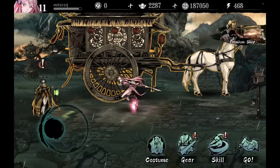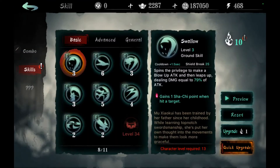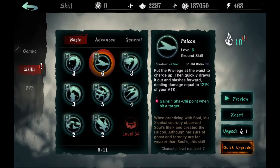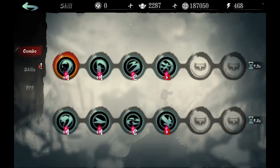Now I might be able to skill up or increase my skills. As you can see, as you go through your basic, advanced, and general skills they get stronger and you can upgrade them. For instance, if I want to upgrade an advanced skill, all I have to do is hit upgrade and boom — it's done. Real simple system, no surprises, pretty straightforward, which I like in these types of games.